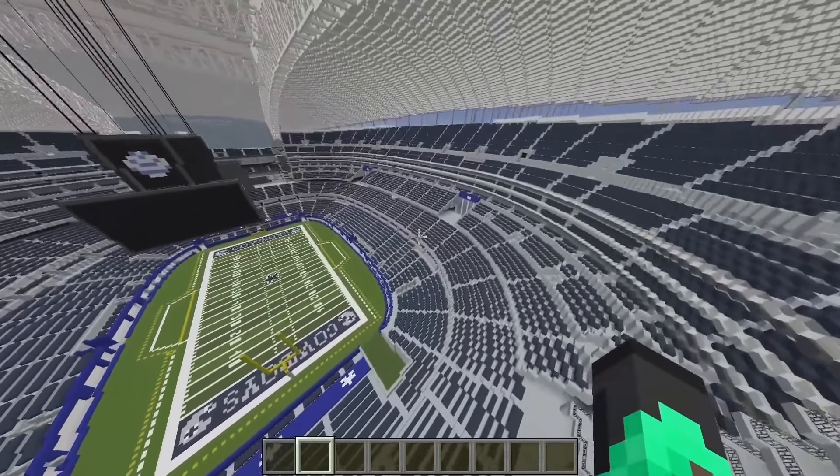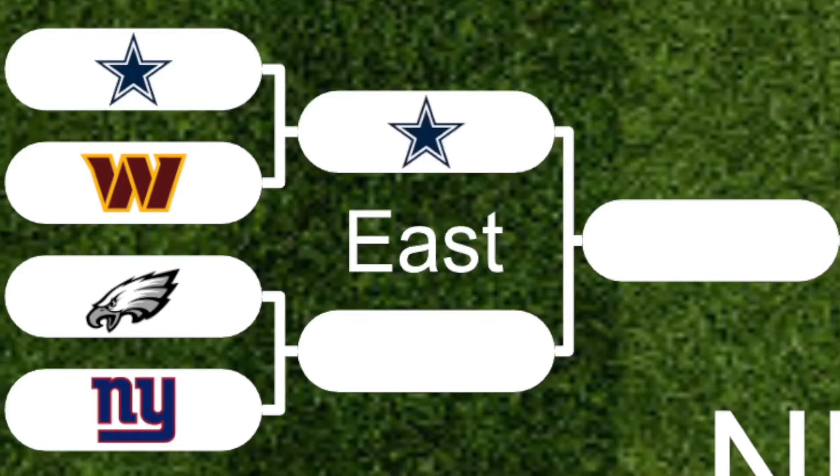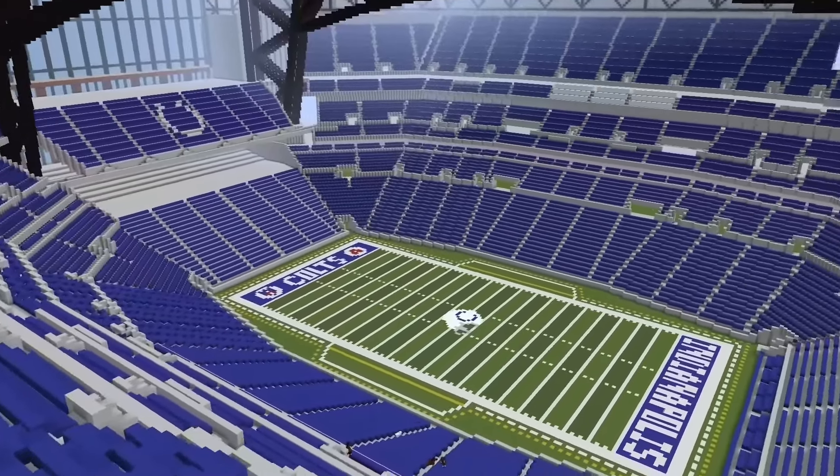Cowboys versus Washington: the Cowboys' outside was iffy but the inside was actually better with a nice color scheme. For the Commanders it was kind of iffy — not exciting — so the Cowboys move on. Eagles versus Giants: I liked the Eagles' dark green and gray color scheme, and while the Giants' gray pattern was okay, it looked a little messy, so the Eagles advance. Cowboys versus Eagles: from the outside the Eagles are a clear winner, however the Cowboys' inside is actually pretty cool with the navy blue — so I'm giving it to the Cowboys despite the fact their stadium looks like an upside-down bathtub.